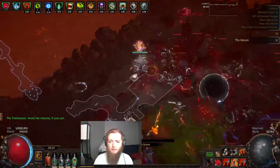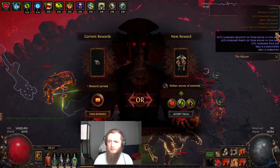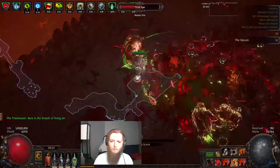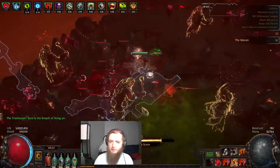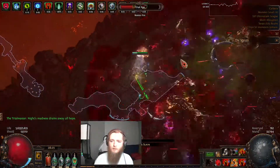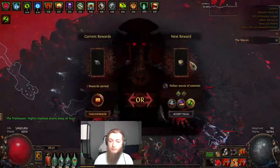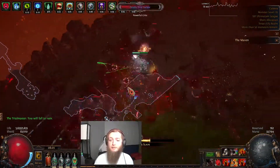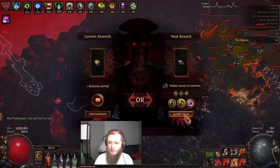This is a T16 map — I think it's got Temp Chains on it which is kind of annoying, but it's corrupted. Without using Chain, Ultimatums are not doable on this build; I have to have Chain in for clear. But for something like a Sirus fight, which I'm going to show right after this, it's completely fine to drop Chain for something else.